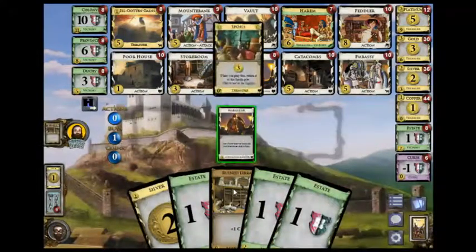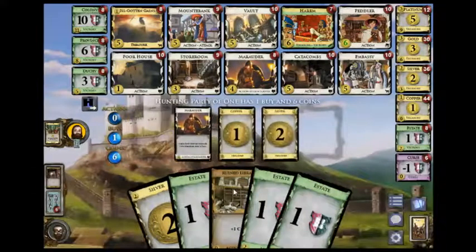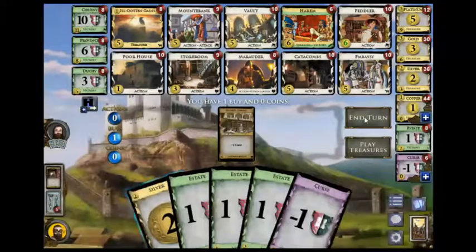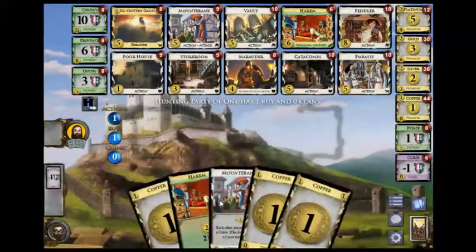I have a 1-in-6 chance of drawing my mount-to-bank. Of course, there's also a 1-in-6 chance that this would make it miss the reshuffle. So I went for it. Now, do I want my poorhouse? I think I do — I'm starting to get so much junk.